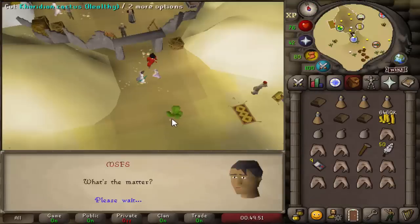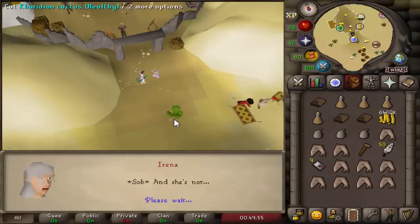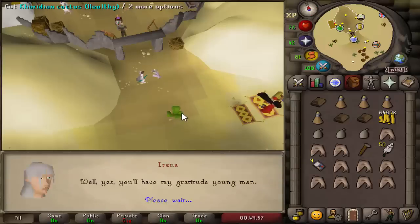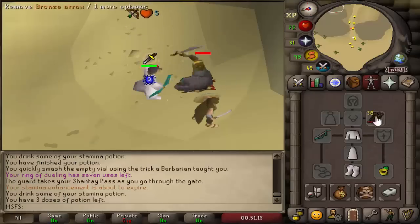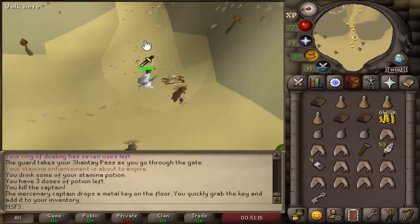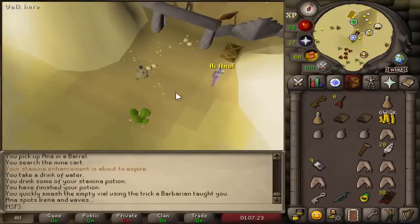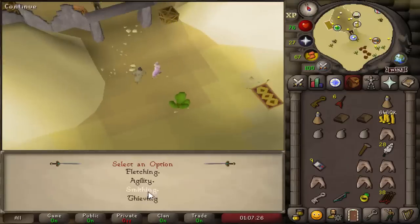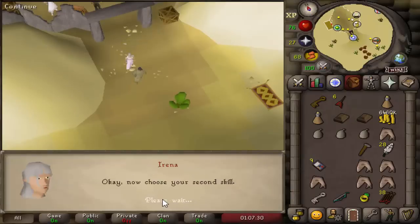We're starting the Tourist Trap now, and we should be able to do this pretty quickly with Staminas and everything. I was doing all these quests literally just a week ago, so I'm pretty fresh on how to do them. Had to kill this Captain really quickly using the Bronze Arrows, and we got ourselves a key. That is the Tourist Trap completed. I'm going to use these XP drops on Thieving for the 53 Thieving requirement for DT, because I hate doing Thieving. That gets us to 33 Thieving.